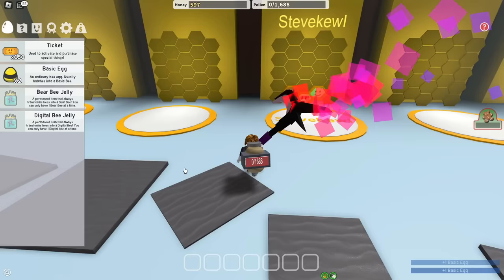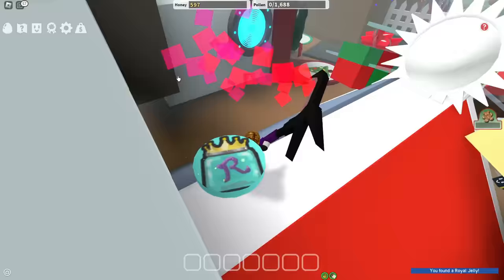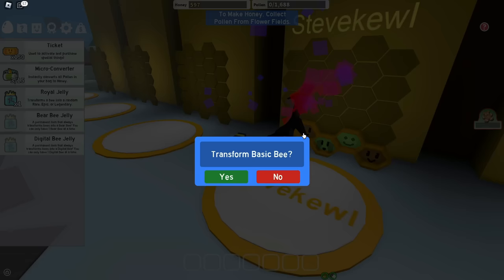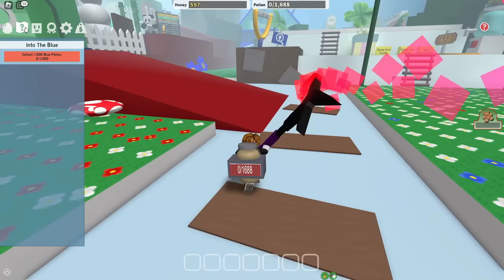Let's buy one and two basic eggs — it's all I can afford because I'm poor. I'm not gonna be poor for long though, trust. Basic bees, big surprise. There's a royal jelly up here, nice. And there are some micros and a present which I can't really open. I got my three micros. Basic bee turned into something good — Rad bee, nice. You can pretty much call me a red hive already.